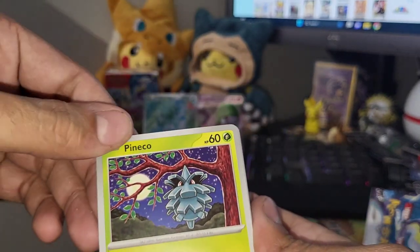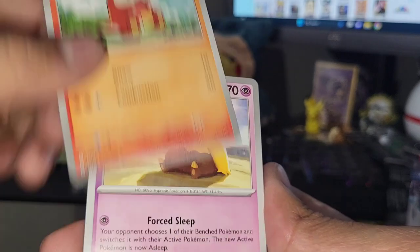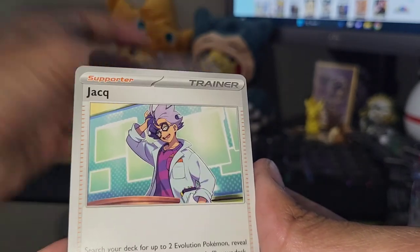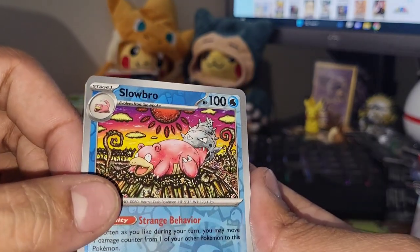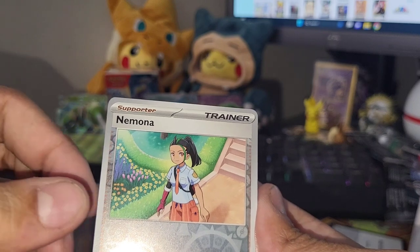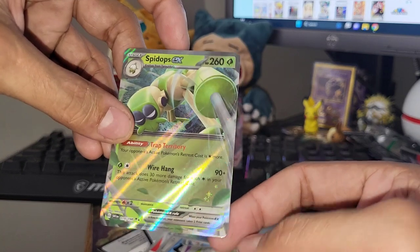Wait, is this already the last pack of the second one? Fire type energy. Pineco - finally a Pokemon I know! Flittle. Fuecoco. Drowzee - I actually really want that illustration rare Drowzee from this set. There are cool looking artworks in this set, just a lot more in Crown Zenith in my opinion with those legendary dogs. But there's that cool Slowbro illustration rare as well. And we got Professor's Research Sada.